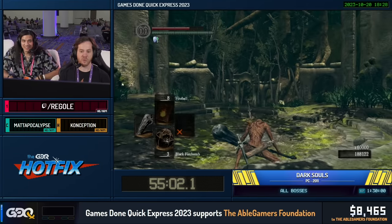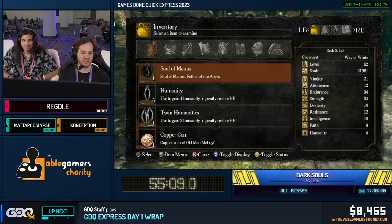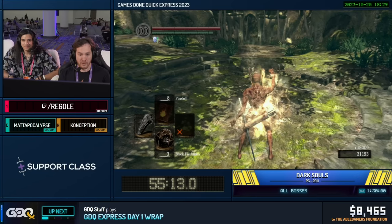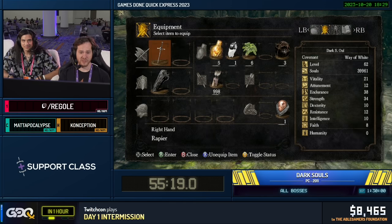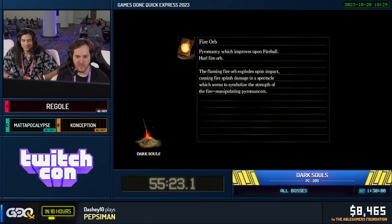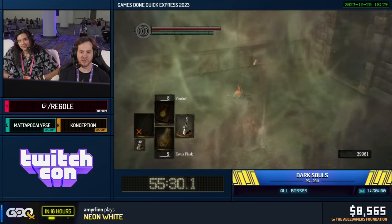Now we're transitioning into the fourth part of the run, which is just cleanup. Just cleanup. We're going to go on a boss rush here, because the rest of the bosses in the game we'll be able to take out pretty easily with this setup. We're going to start doing a bunch of skips in a row — this is one of my favorite parts of the run.